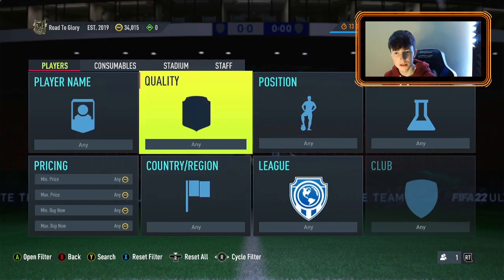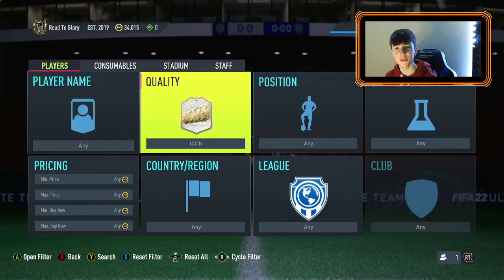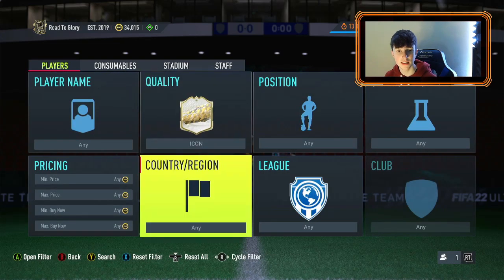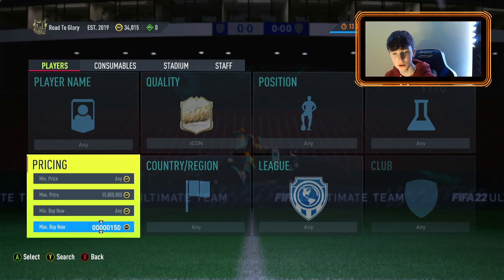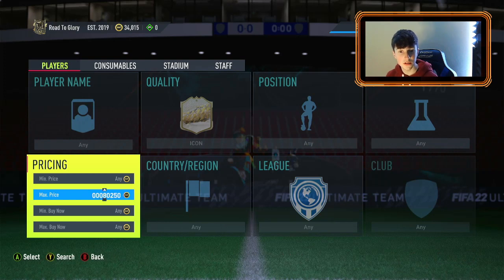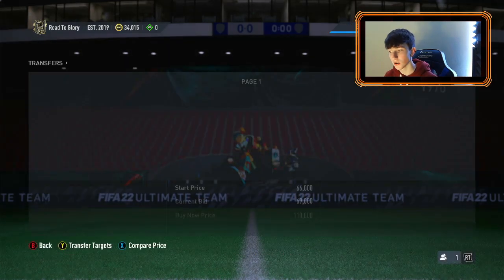Getting straight into it — we are going to be doing sniping and bidding, all that good stuff with icons. Starting off, the basic method is going to be bidding and sniping. We're going to start with the sniping one. It is basically about the max price you want on them — you want to get this as high as possible. So if you can get 80k out of this, absolutely fantastic. Then depending on your budget, say you had a 185k budget, put it in the max buy now down the bottom of the screen. Then up the top, the second one — max price — you want to put that as high as possible, towards that 180k or whatever.